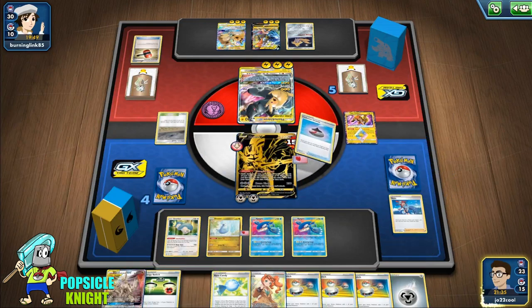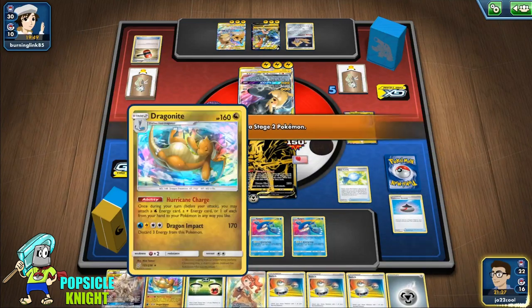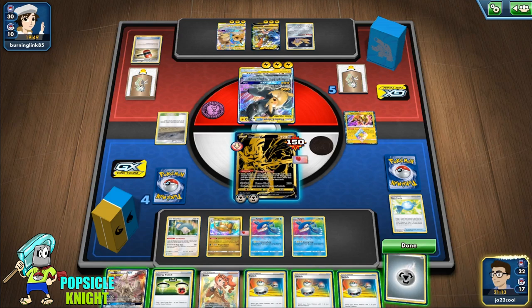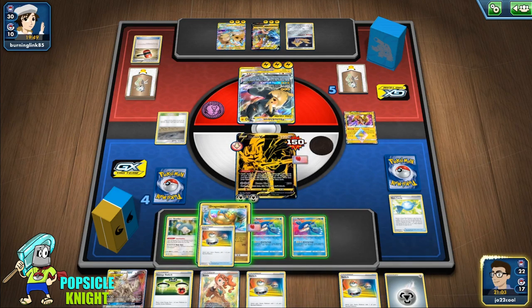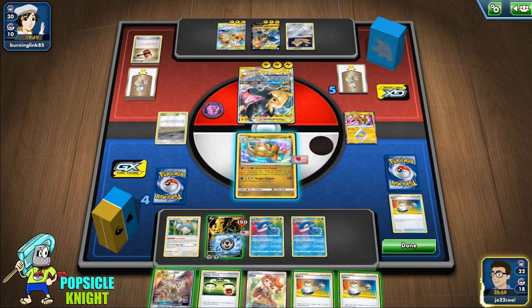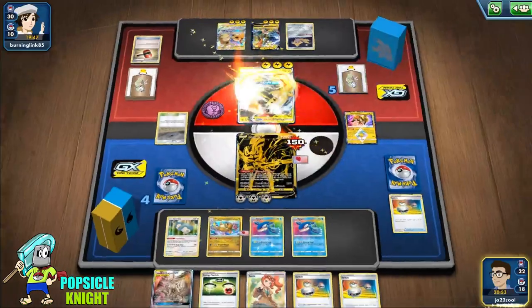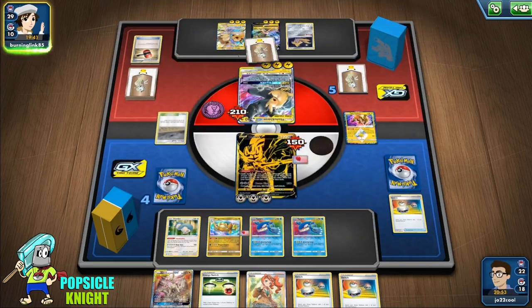With Skyla, it's time to get Evolution Incense, get a Dragonite, and use Rare Candy to evolve. We're running out of energies so we've got to be very careful. We can switch into Dragonite and retreat back to attack with Zacian again — at least it'll soften up their Pikachu and Zekrom. We will get knocked out next turn, but we have very little choice here.